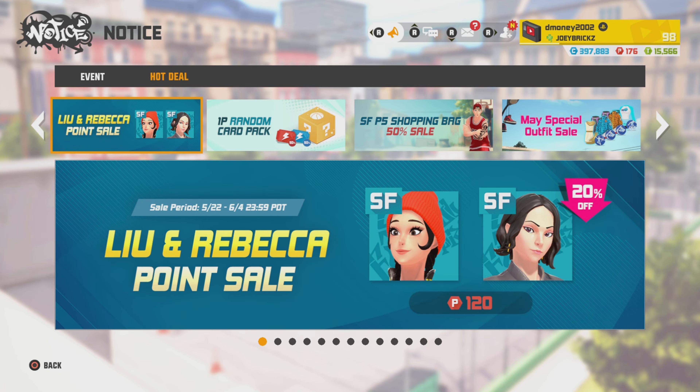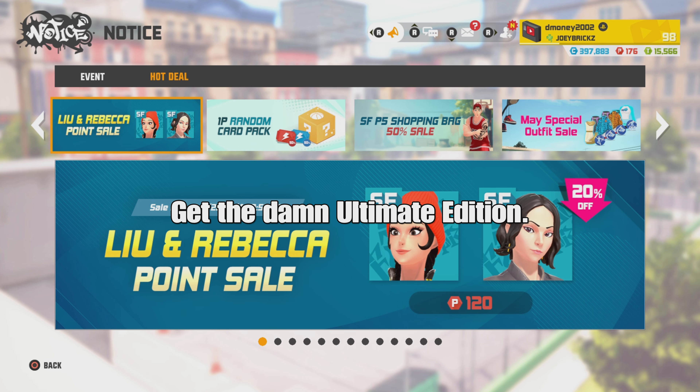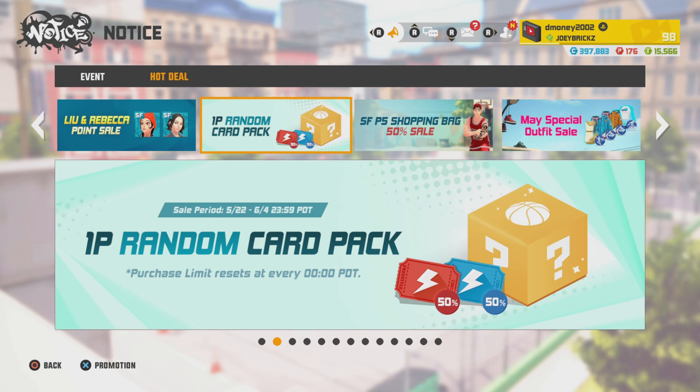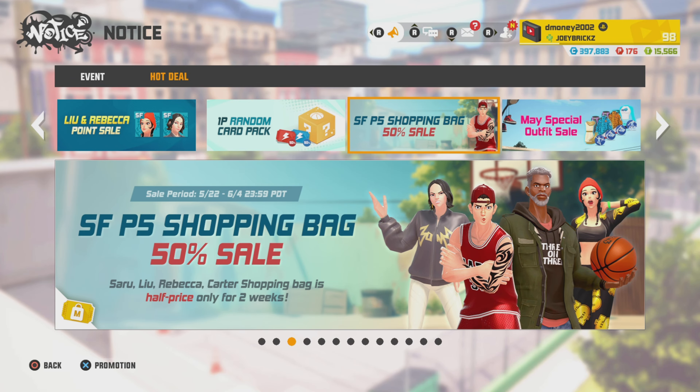Alright, this is the part where Joy City tries to sell you stuff. First on the docket, Lou and Rebecca point sale — if you still don't have the ultimate edition and you're looking to get a Lou or Rebecca, you can purchase them via P points at 20% off. Next is the one P random card pack — for one P point, you get a 50% chance at a gold or silver freestyle ticket, and each purchase goes towards the mileage shop, but you can only buy one per day. Next is a small Ford P5 shopping bag at 50% off — if you're looking for a P5 Carter, and each purchase also goes towards the mileage shop. And we got the May special outfit sale — 30% off each one of these outfits, like snowboarding ones in May.